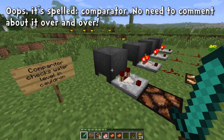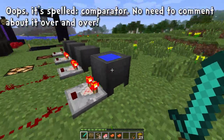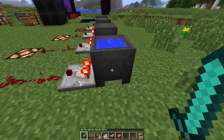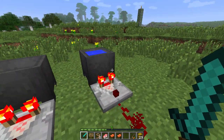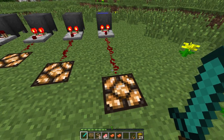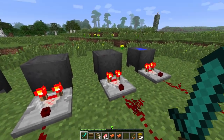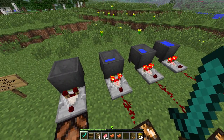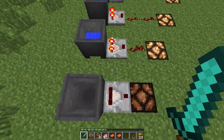A comparator now checks the water level in cauldrons and provides power. So we have a full cauldron here — nobody ever uses a cauldron except me. I always use it near my potion brewing stands. A full cauldron provides three blocks of power. With one bottle removed, it's two-thirds full and goes out two blocks. One-third full provides one block of power. And when it's empty, you get nothing.